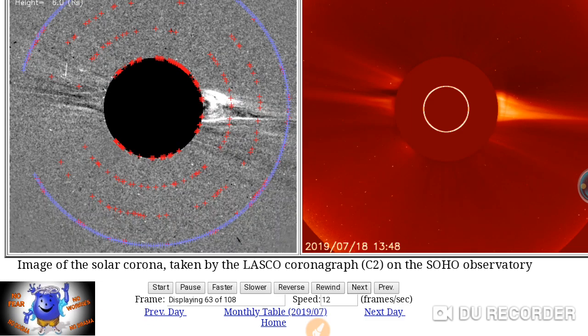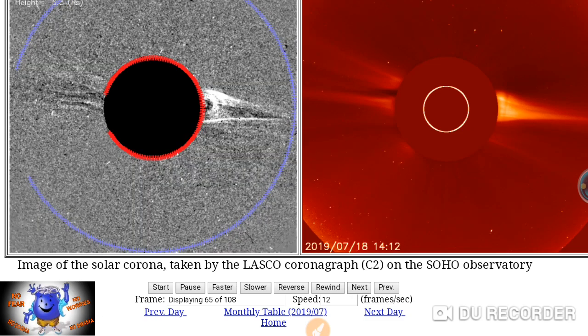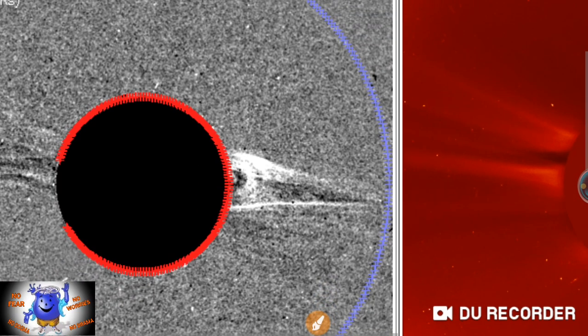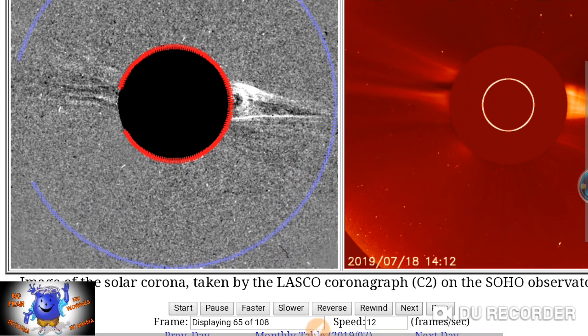Sometimes the tool malfunctions and this is the kind of stuff that you see. What really made me look at this one — because this really isn't a huge CME — is that if I just drew right around it, it's not a far stretch to think that this could be one of our objects we're talking about, and it reacted with the sun right here, causing this CME.